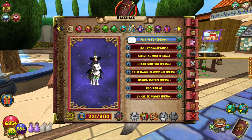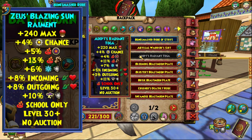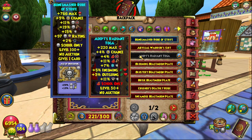There we go — the Radiant Toga is crafted! Let's look at what it gives: 220 max health, 4 power pip chance, 4 fire accuracy, 11 fire damage, 7 ice resist, 5 incoming heal boost, 3 outgoing heal boost, 11 storm resist. Fire school only, level 30 plus, no auction.